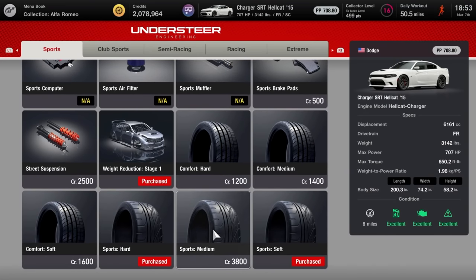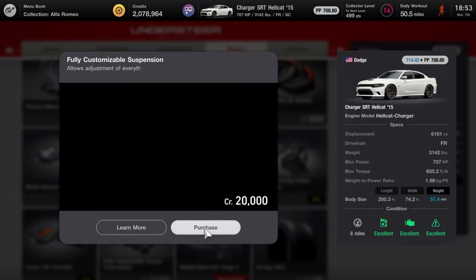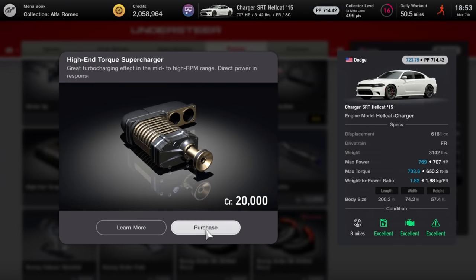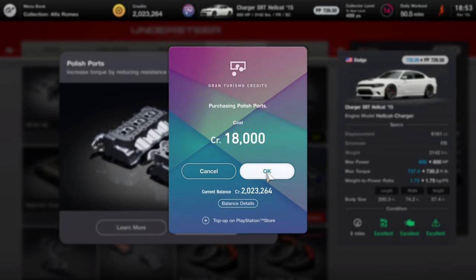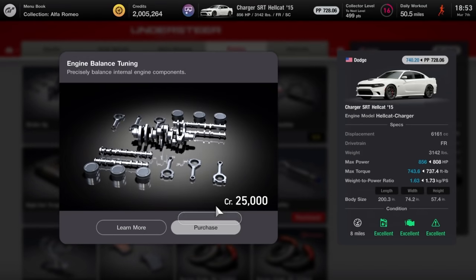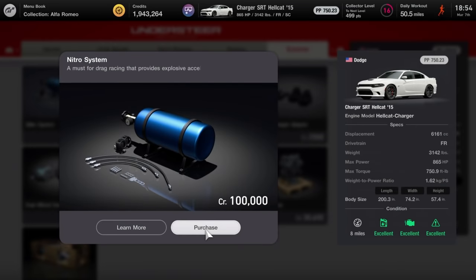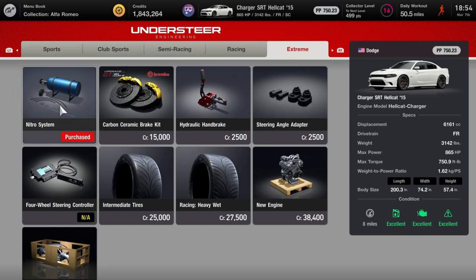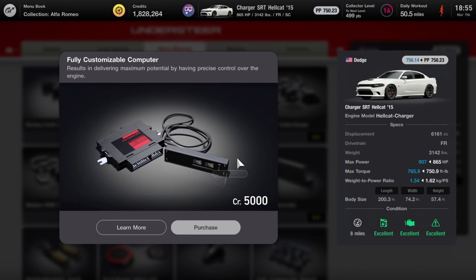We want to upgrade the suspension - we'll go with the fully customizable suspension, that's $20,000. The Charger already has a supercharger but you've got to upgrade it once, bringing us to $769,000. We're piling in all the other racing parts - polished ports, engine balance tuning, getting to $856,000. Adding a nitrous system for 100,000 credits. There's a fully customizable computer too. We hit 907 horsepower - that's about as high as we're going to get it right now.